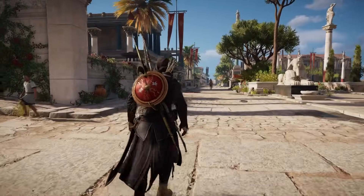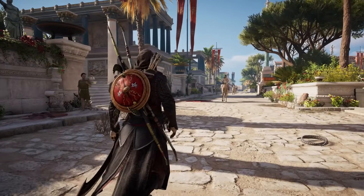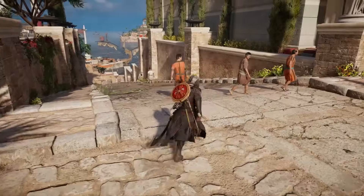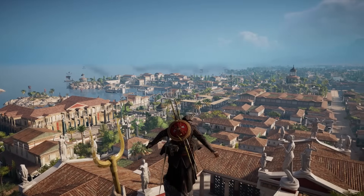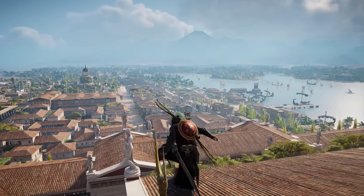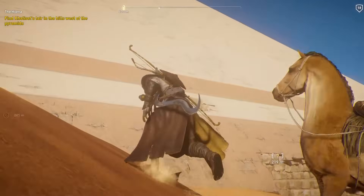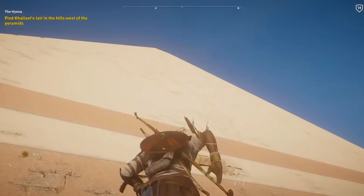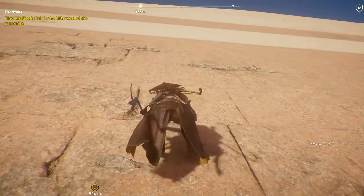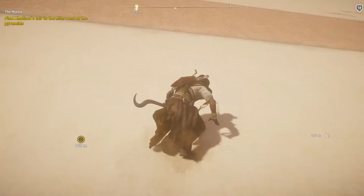Now going on to the next Assassin's Creed game being Origins. This game is in a completely different spectrum compared to Syndicate — from Victorian London to the shimmering sands of Ancient Egypt. The first and most iconic historical location I want to talk about is definitely the Pyramids of Giza. This particular landmark is probably the most iconic in human history. There are even theories on who built them, which sounds ridiculous — obviously that's a joke. Ubisoft really pulled out all the stops to showcase how stunning the world can be.